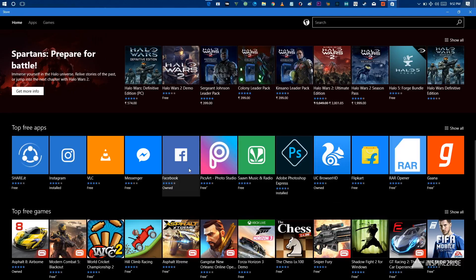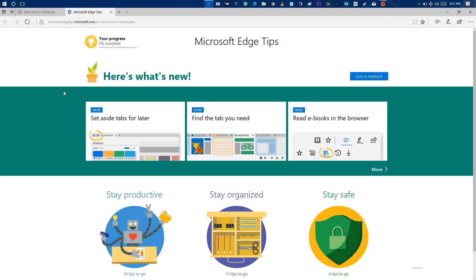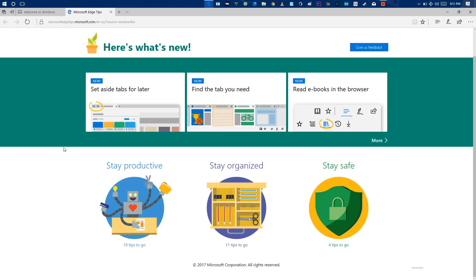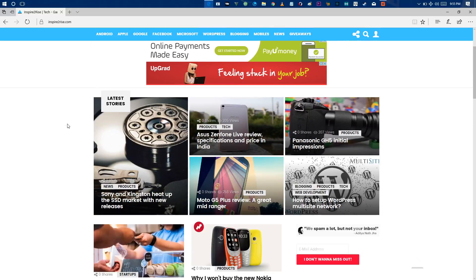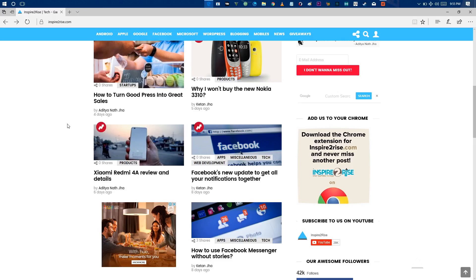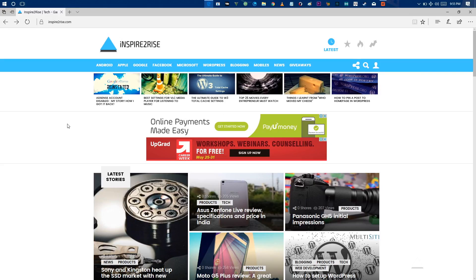The greatest improvements in the Windows 10 Creators Update come in the form of UI changes and a better Microsoft Edge browser. I believe the latest version of Edge on this update is the fastest browser on the planet — when compared to Google Chrome on the same internet connection, I was getting really fast load times.